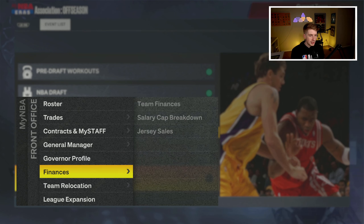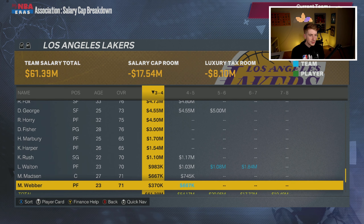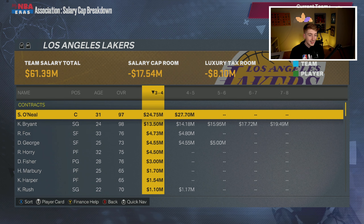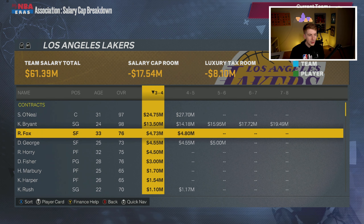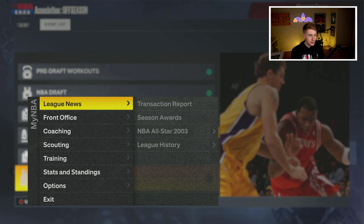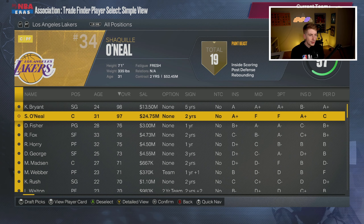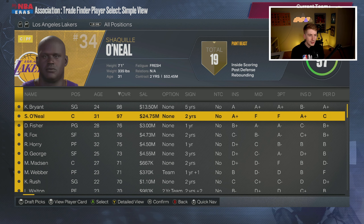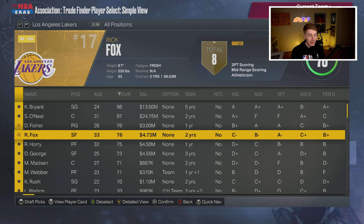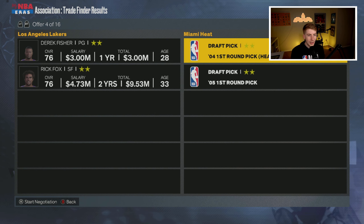Going into free agency with no money — cap space was not as large back then as it is in today's NBA. Tim Duncan and Jermaine O'Neal are free agents but we can't afford them. Looking at our cap breakdown, Kobe and Shaq are taking up most of the budget, which is just how the NBA was back then. I'm not really sure how to upgrade the roster without trading one of Kobe or Shaq — maybe we trade Shaq? I didn't find any trade offers though.